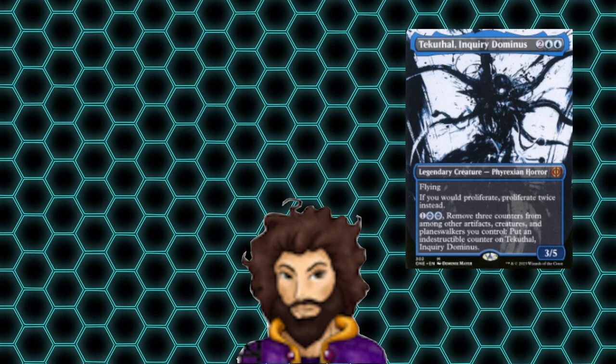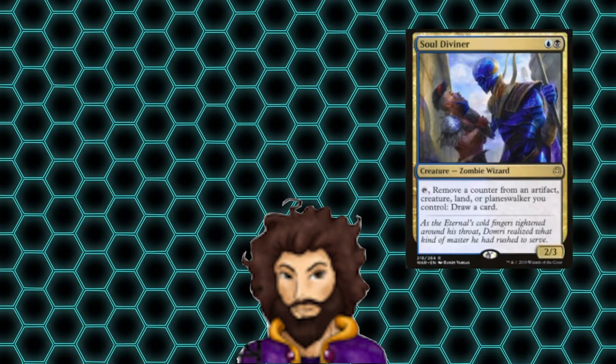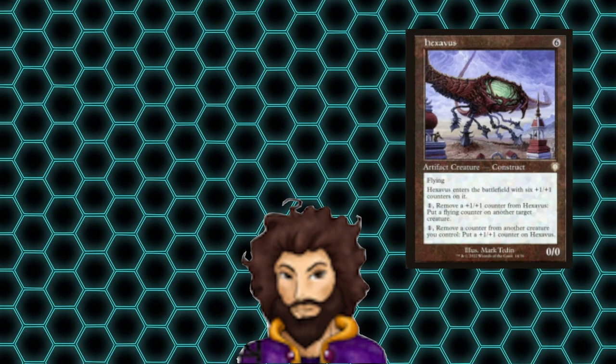Most of our additions actually come in the form of creatures, with six new ones starting off with Tecathol, Inquiry Dominus, which is going to let us remove three counters at once — ideally for three mana, but life is a resource and we might be willing to spend it here. Soul Diviner follows up our horror and acts as a way to remove those finality counters as well, giving us card draw in the process. Hexavis is up next, and this flying 6-6 is going to let us remove those finality counters while making itself stronger along the way, all for one mana. It also has the added benefit of us being able to remove a +1/+1 counter from itself to pass out flying counters to our creatures, giving them evasion.